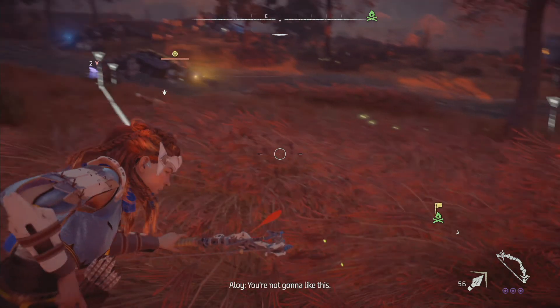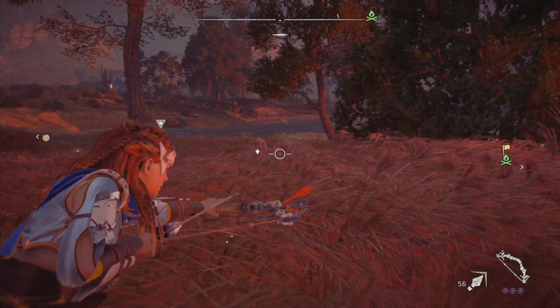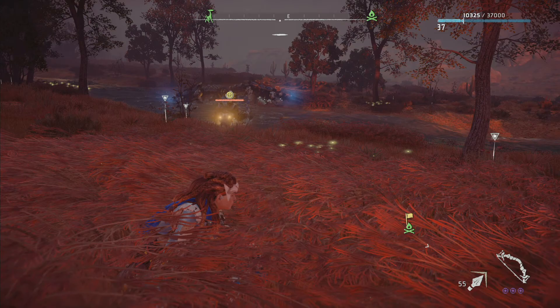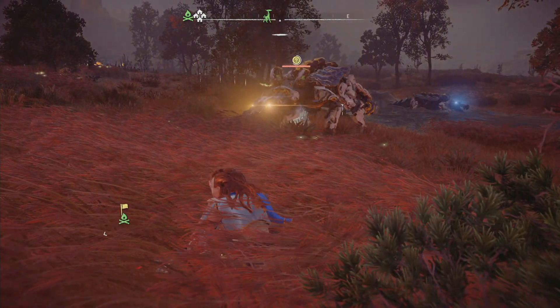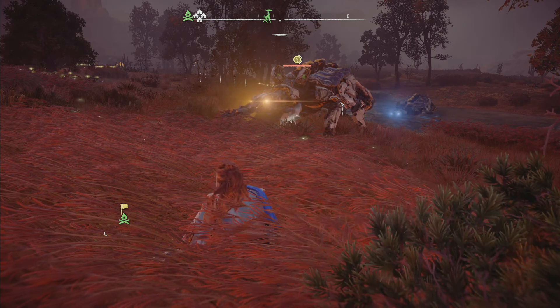There's snap maws — we still need snapmaw hearts, so that can be a thing. Go ahead and take the fox out really quick. I missed — you're not gonna like this. I freaking hit the freaking snap maw instead! That was clever of you. Okay, so we might be in trouble — he might come right over to where it came out. But then we can override him — we override him, barely doing any damage, and he'll take out the other snap maws.